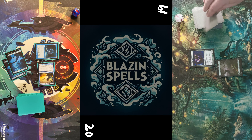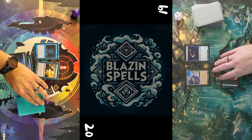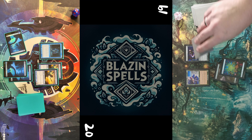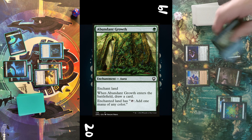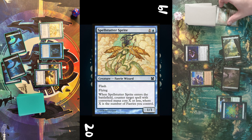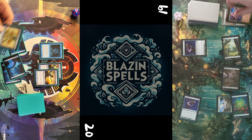I untap, draw, play another Island for turn. I swing in with the Moth Dust Changeling to see if I can lure out a trade, which I cannot, so I cast Persistent Petitioners in the second main. Opponent plays another Forest followed by Silhana Ledgewalker and passes turn. I draw, play another Island and Moth Dust Changeling and pass turn. Opponent places a third Forest and casts Abundant Growth on one of the others.